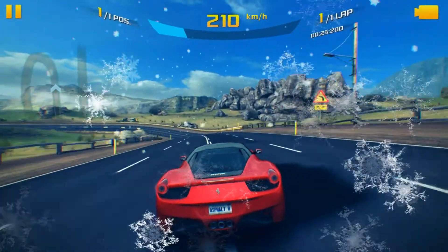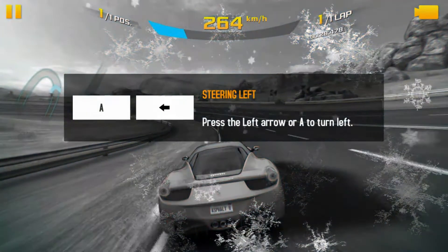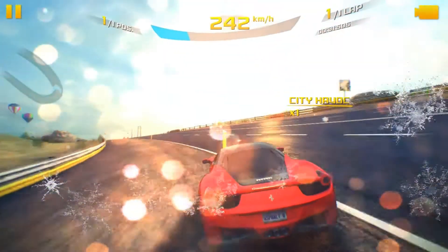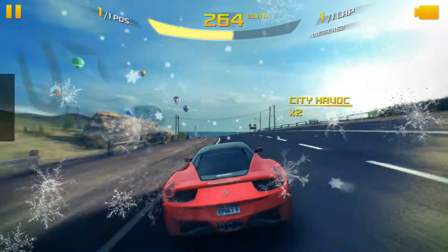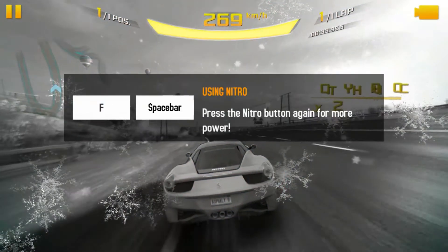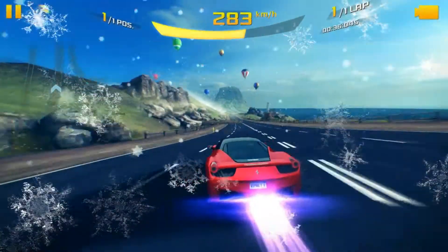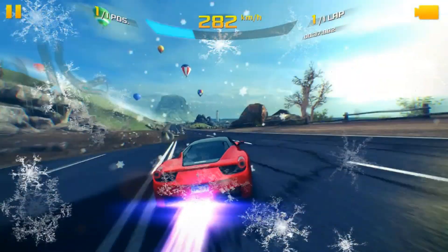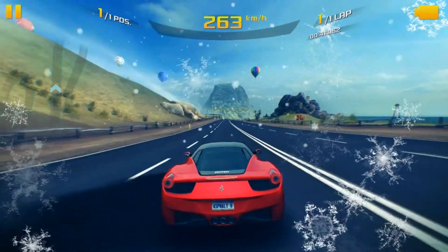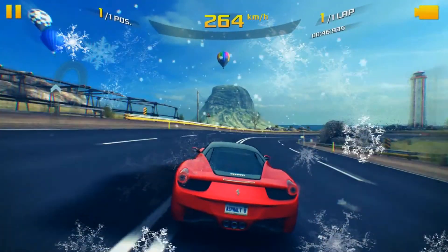I know those two now. Press the left arrow to turn left — I'm assuming. Yes. Press the Nitro button for an extra boost — so it's spacebar. You can press it three times to get to your maximum speed. I already know this, and then your Nitro bar goes to none.